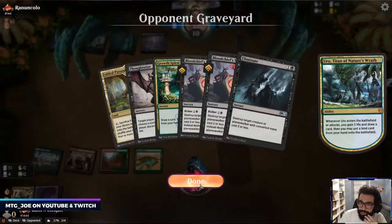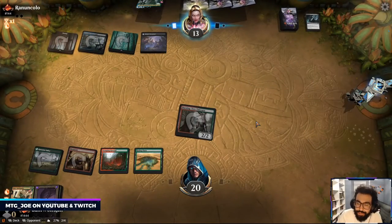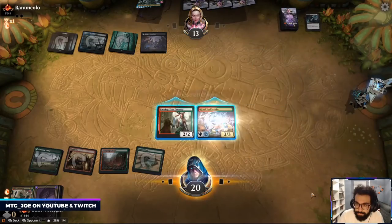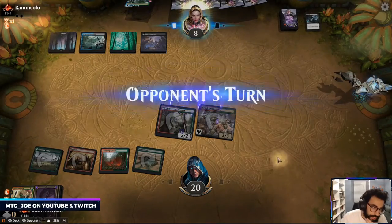Now they just Uro — they get back Uro and everything we've done is basically for nothing. I don't have an answer to Uro. Just try to draw into Cleave.